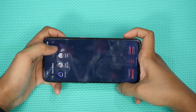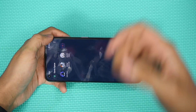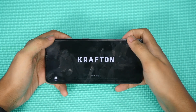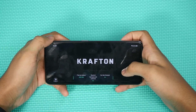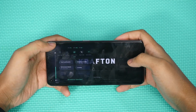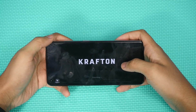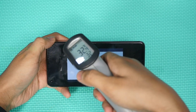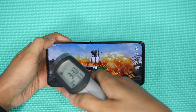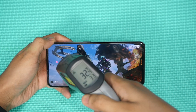Let's see what's going on in the gaming video. We have the Snapdragon 888 with vapor chamber cooling. First, let's check the charge and temperature — it's at 85% charge. We have pro gaming mode enabled at maximum performance. Starting temperature is 33°C.